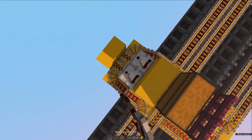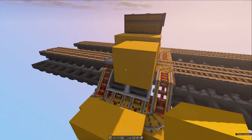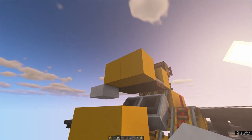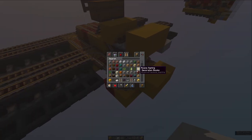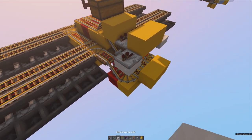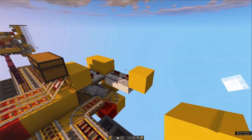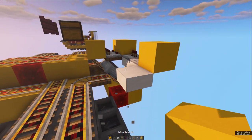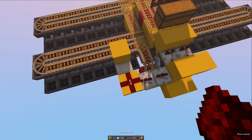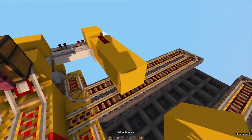We're also going to need to pull a comparator signal out from that block coming from the detector rail. So pull the comparators out just like that, get the comparator signal just like this, and I think we're going to want two more blocks just in front of it. Once you've done this, grab your slabs and get underneath on both sides. Then grab your repeaters from your shulker box — we're going to want two of those — and a repeater just like that, then put a block in front of that. Grab another slab and put a block in just like this.